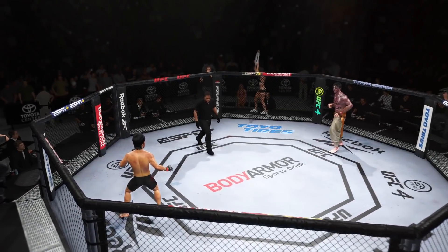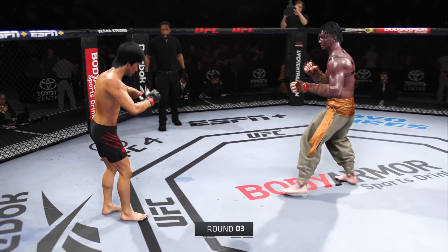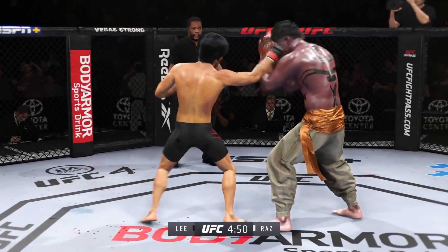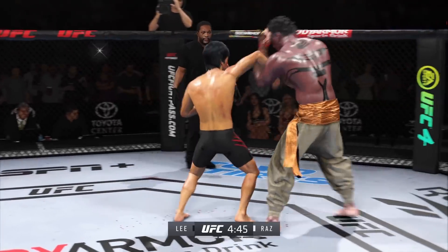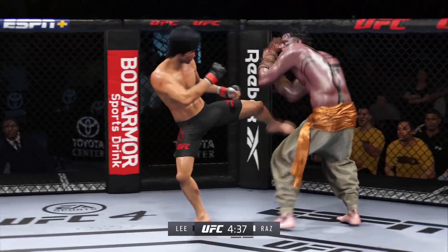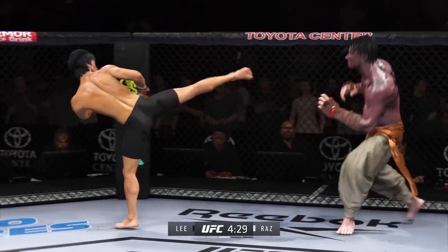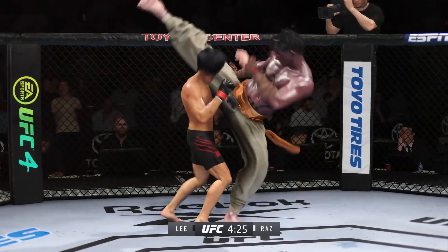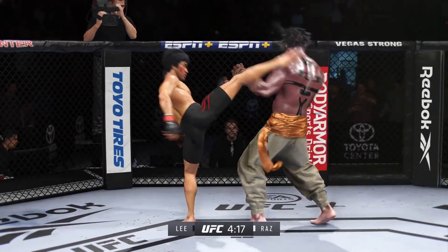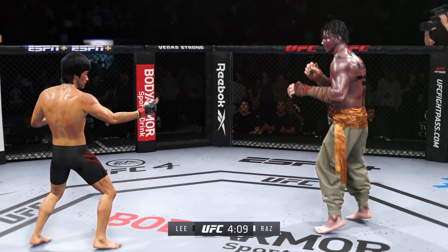Next round is now underway. Hopefully the action continues at a high level. Both of them can really pick it up — let's see who decides they're going to lead the dance as we go forward. Most fighters can't keep up this type of aggression and pace, but you don't have to worry about this guy — he hasn't really shown any signs of slowing down tonight. Look at him whip his hip — look at that kick. How good is that right hand? Head kick. Wicked nice leg kick there — can't take too many of those.